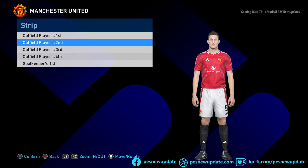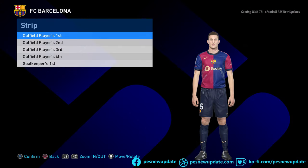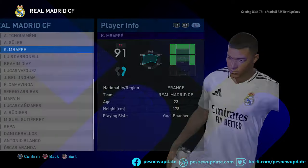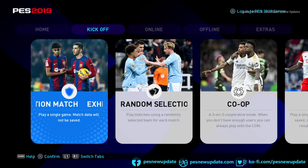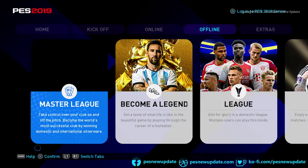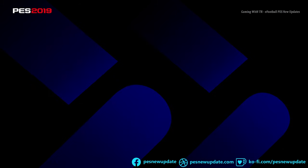Home jersey of Manchester United, away jersey of Manchester United, home jersey of PSG, home jersey of Barcelona — you guys can see this is season 2025. Here is Kylian Mbappe in Real Madrid and Kevin De Bruyne with a new type of hair. Hello everyone, in this video I will preview the next season patch update 2025. You can see the new menu, and I will show lots of things including new kits, transfers, and much more.